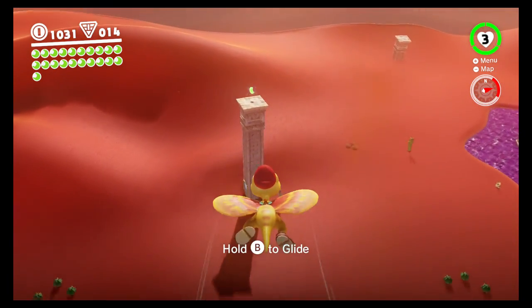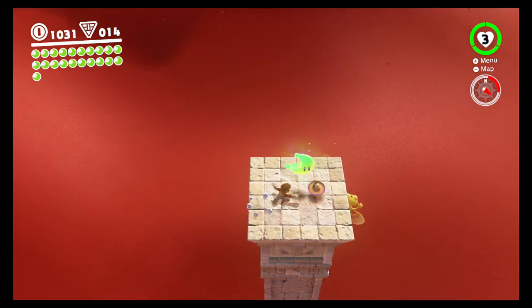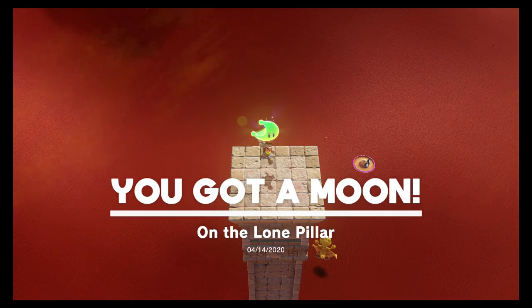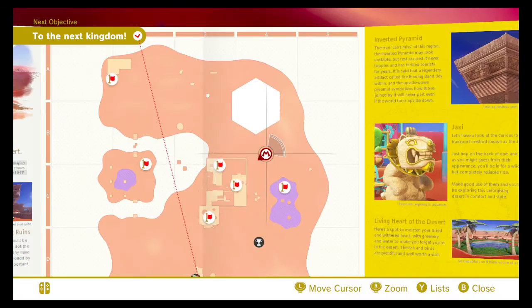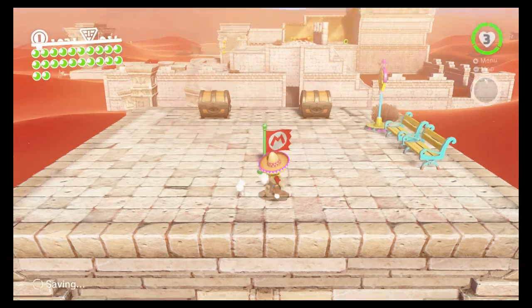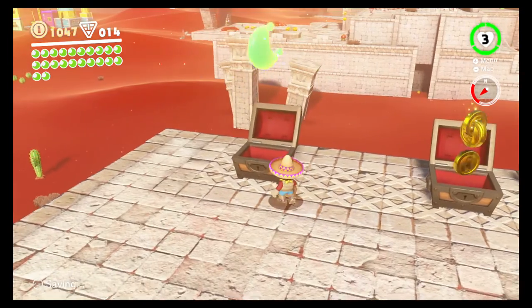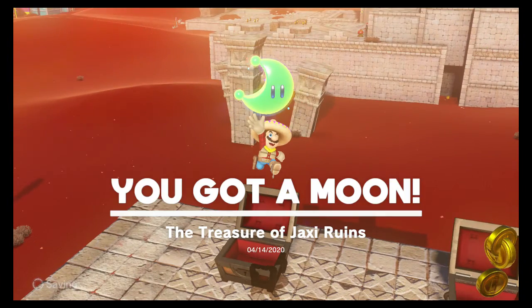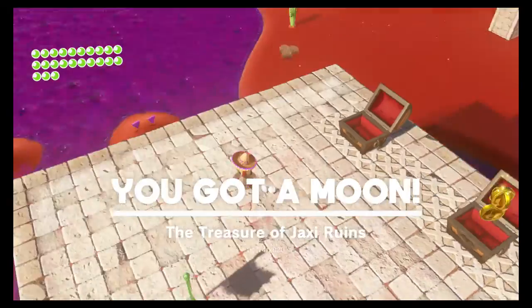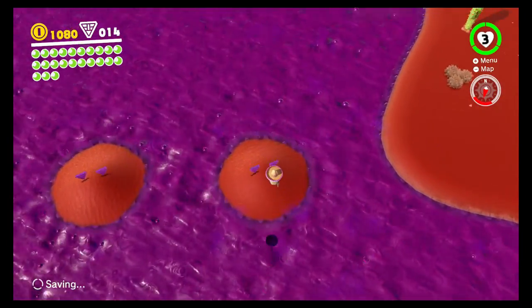I want to grab this moon right over here — let's grab this one really quick. Then I'm just going to fast travel over to the place I was just telling you about. Right over here, we should be able to get some stuff on this mountain. Grab this — that is some coins and it's going to be a moon. Then if you head down here we can get these four purple coins.